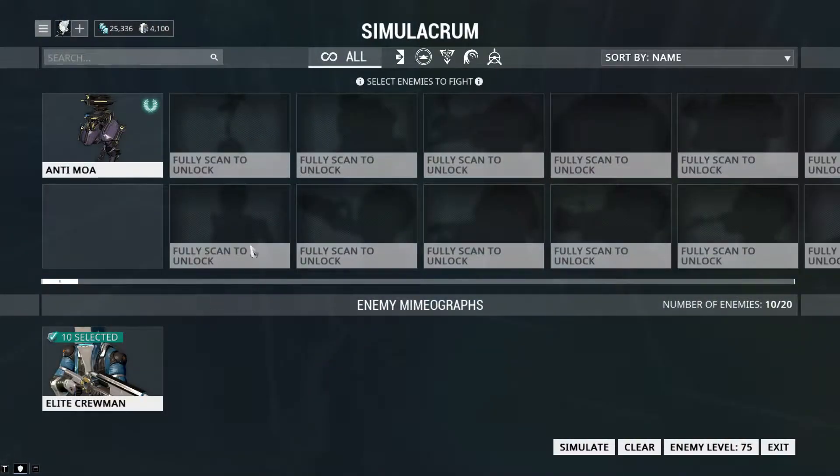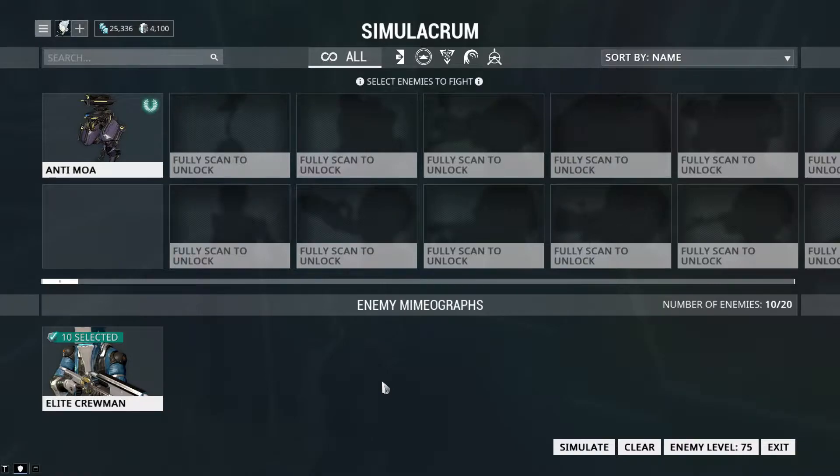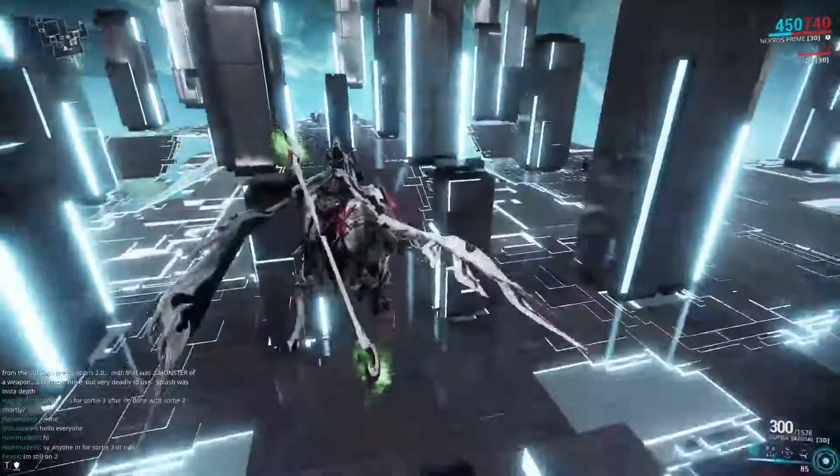As you can see, I'm in the simulacrum room with only Elite Crewmen at level 75. I think level 75 is more than you'll encounter in normal solar system missions — level 75 is overkill for a demonstration for normal players. On the solar system, if you're playing level 30s, level 75 is like the second or third mission in a Sortie. Let me show you what this weapon can do against level 75 simulate.